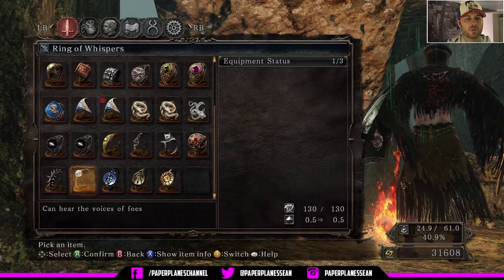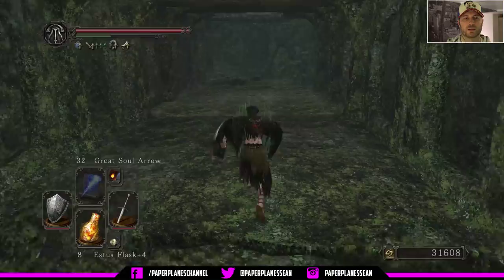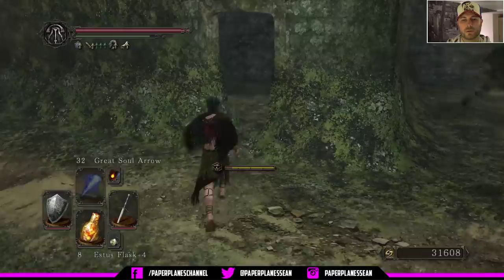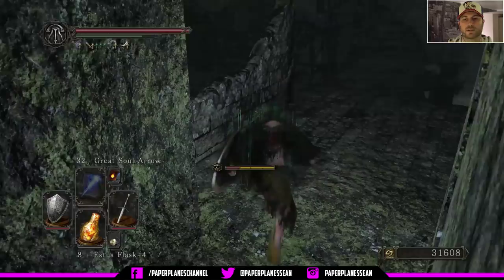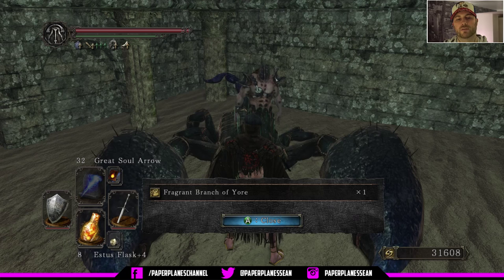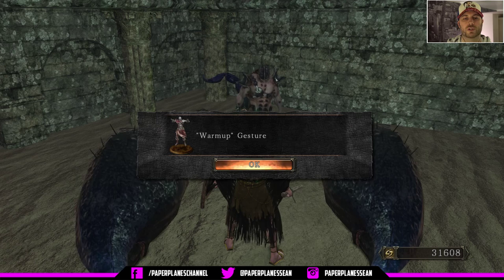We're going to switch out the ring with our ring of whispers so that we can speak with Tark when we find him. Anytime you hear that weird sound, that just means there's an enemy nearby — so it is good in telling you that something dangerous is around you. We're going to do the same thing we did before and just sprint through this area. Don't waste your time fighting — none of these guys can follow you through that doorway. Drop down here and we're going to talk to Tark. Tark gives us the fragrant branch of yore, so we get another fragrant branch — now we have two in our inventory. Continue talking to him and burn through his conversation and you get the gesture warm up. Then we can leave him.